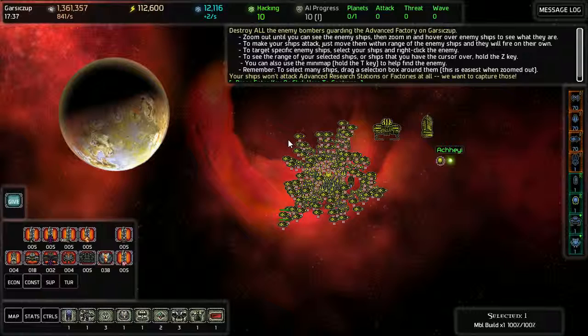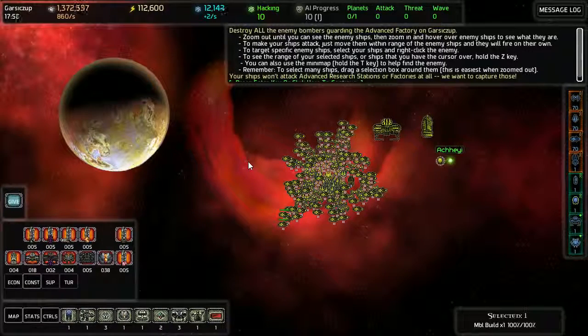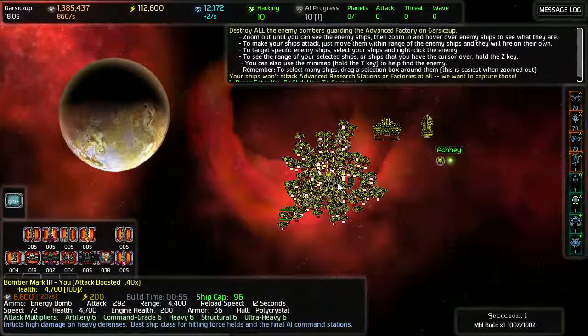Destroy the enemy bombers guarding the advanced factory on Gizop. Zoom out until you can see the enemy ships, then zoom in. Hover over your ships to see what they are. To make your ships attack, move them within range of enemy ships and they will fire on their own. To target specific enemy ships, right-click. To see the range of your selected ships, press Z.